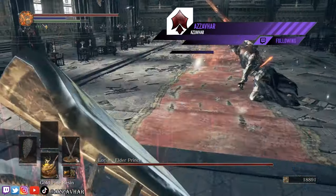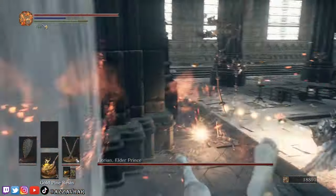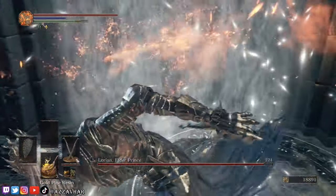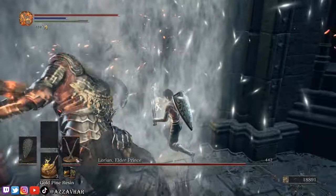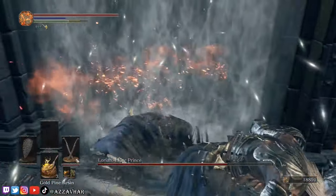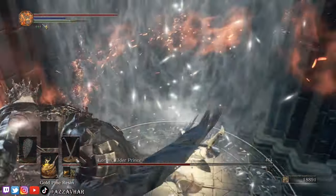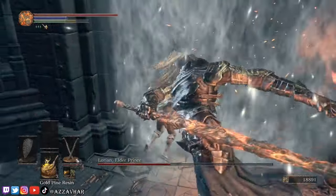I'm also going to cover some different ways that we can handle phase one. What you can do is as the fight starts, just run towards the entrance door. This will force Lorien to do a teleport and then two sword swings — you don't even need to point your camera at Lorien to avoid this. If you listen carefully you'll hear a teleport, then sword swing one, then sword swing two, and that cycle will just repeat. So listen for the teleport, roll on sword swing one, roll on sword swing two, and then get in one attack after that. If you rinse and repeat this you'll take him out without breaking a sweat.